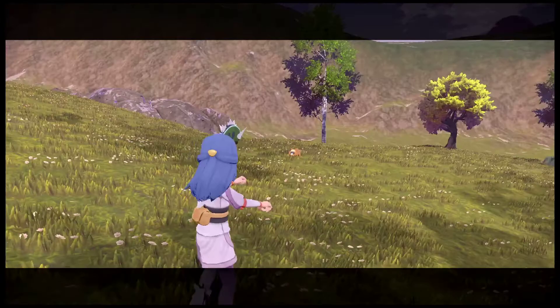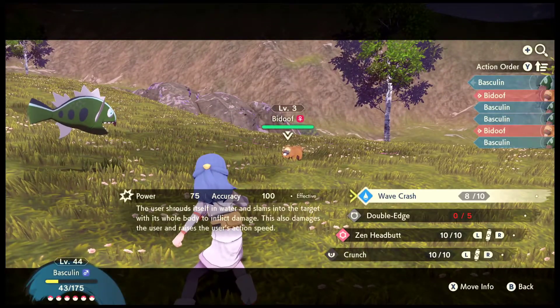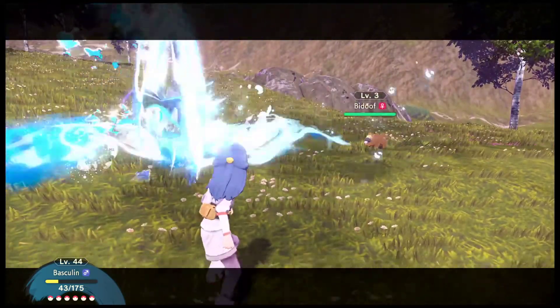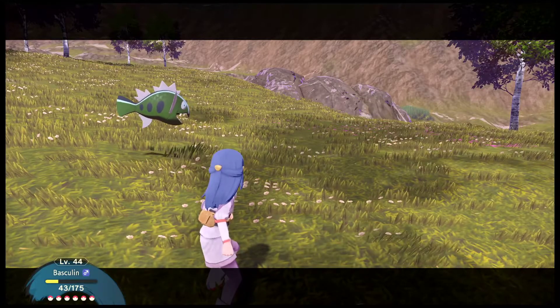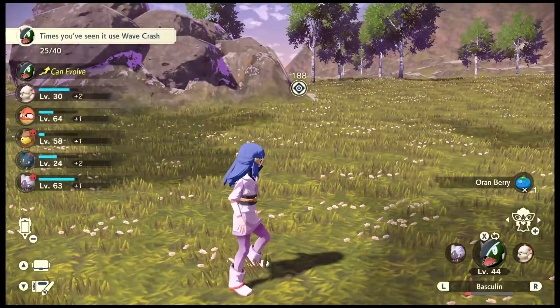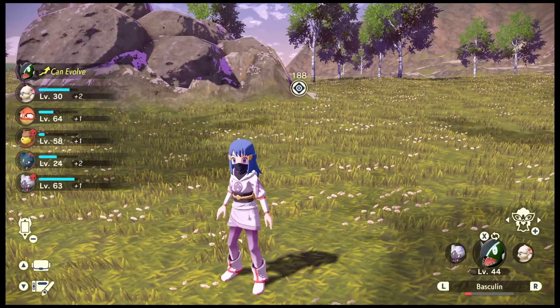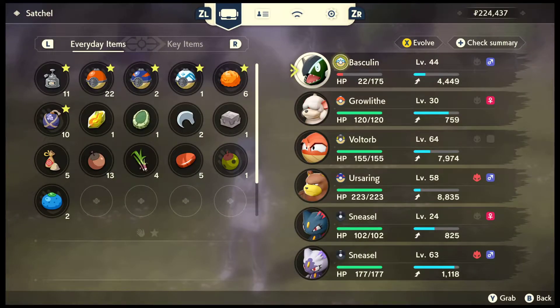I could very well use the mounts to run around as well, but oh well. So as you can see, I can evolve Basculin now. That's because of the recoil damage - I brought him down to about 18 HP before.